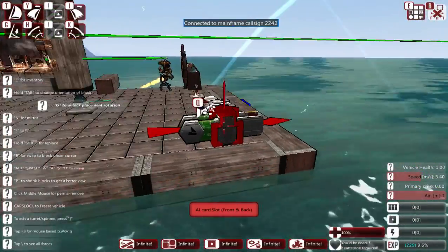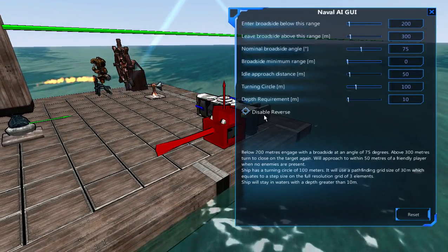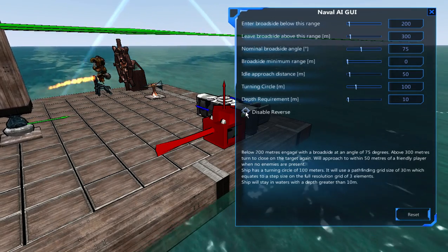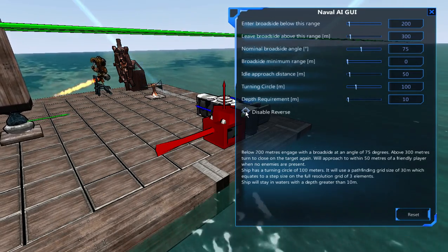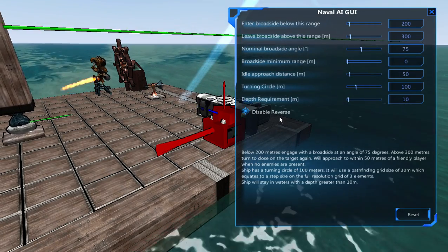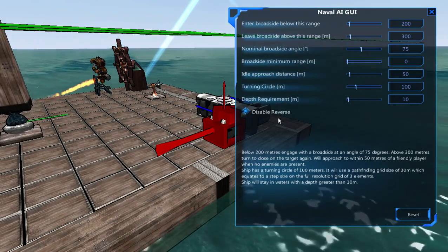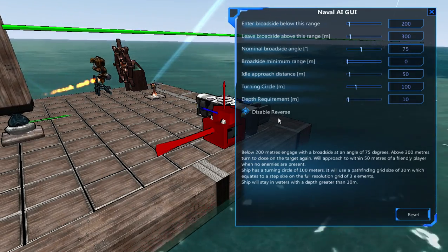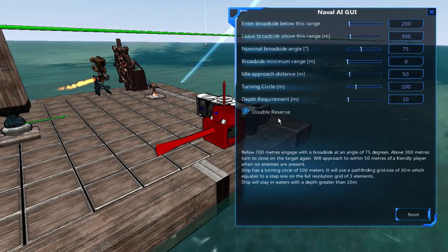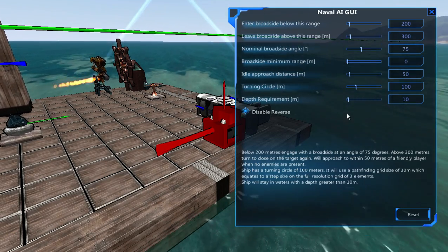Once sailing AI is set up, go to your naval AI and set it up as you normally would — there's not much different from a propulsion ship. The main thing: you want to disable reverse. You want your sails to be moving you forwards for the best control and speed. It seems like you can sometimes get stuck if you have reverse enabled.